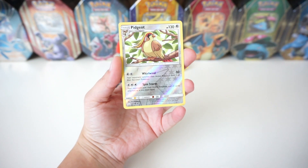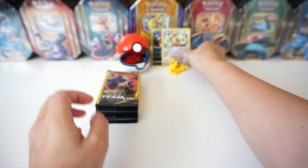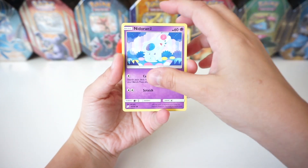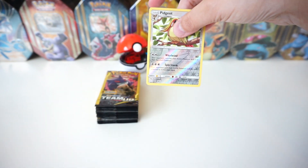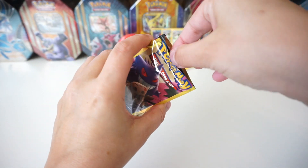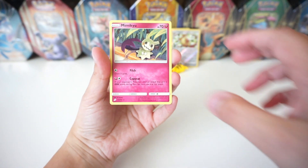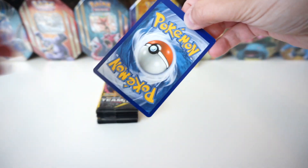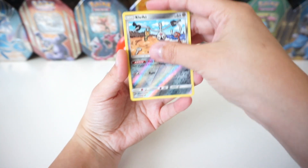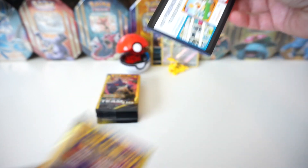Charmander, and then we've got a reverse rare Pidgeot — we're gonna sleeve that up and throw it in the back. Pretty stoked, pretty excited to see what we get in this first batch of packs. Another reverse Pidgeot — all right, so we've got a double here. We've got a Psychic Energy, a Squirtle, and then we've got a regular rare Mimikyu. Litten, and then we've got a reverse Clefairy.